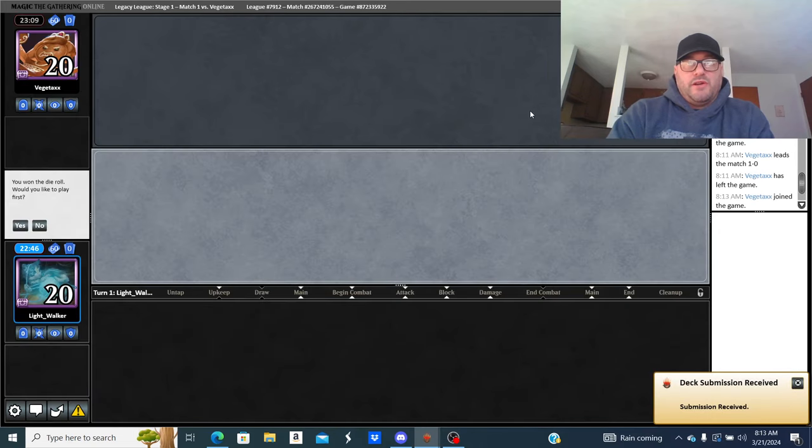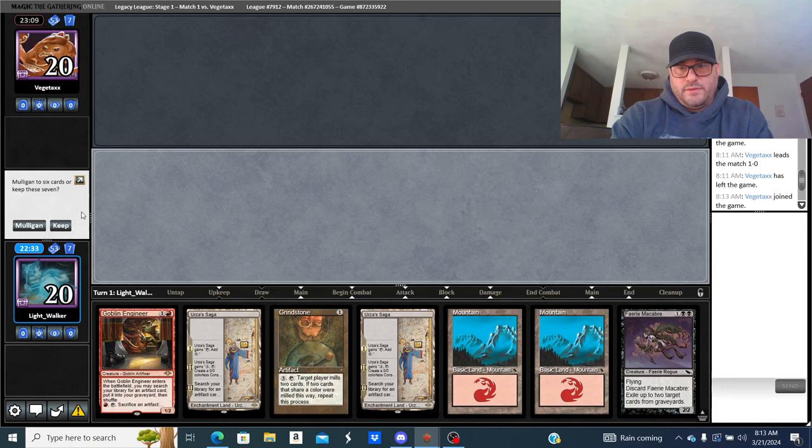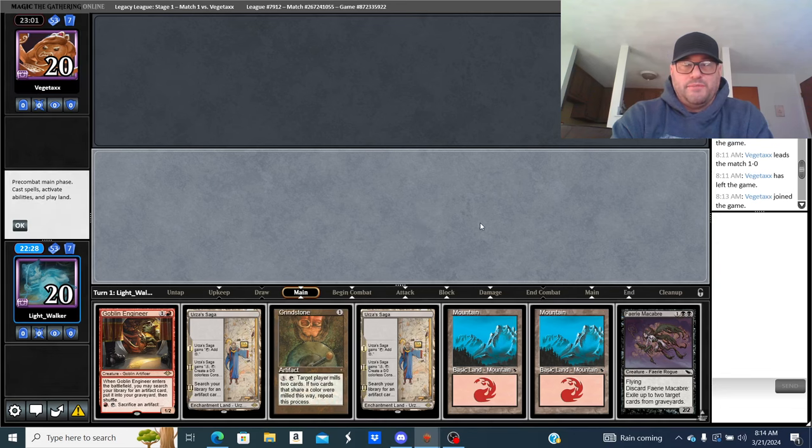Boarding is a different animal. With Delver and Wasteland decks, I'll board out Enlightened Tutor. I'll be on the play. Fairy Macabre's a cool card — never played with it much but it doesn't get countered, gets through with Vamp and all types of cool things.